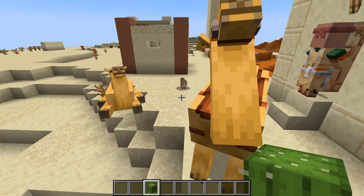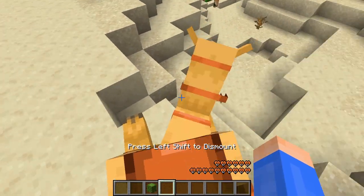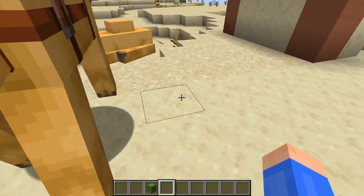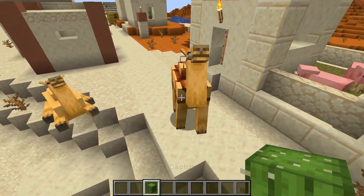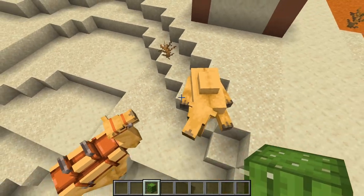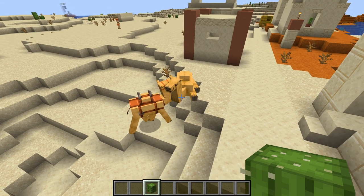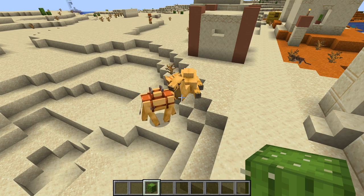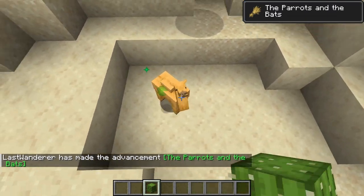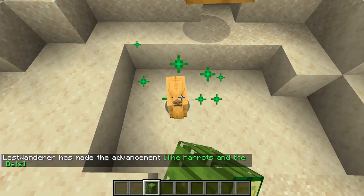When you aren't running around with your camel, you can occasionally find them laying down. Once you get back on though, they'll rise back up. Now camels are pretty rare. You'll only ever find one per desert village, so you want to breed them up. Just get two camels together with cactus, feed them, and then they'll breed, producing a baby camel. And you can speed up his growth by giving him a cactus.